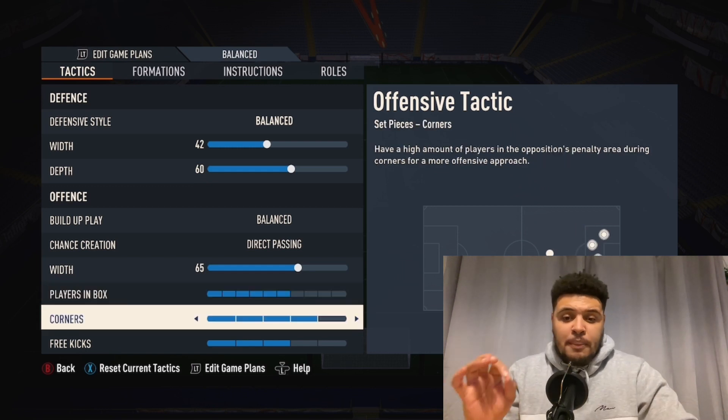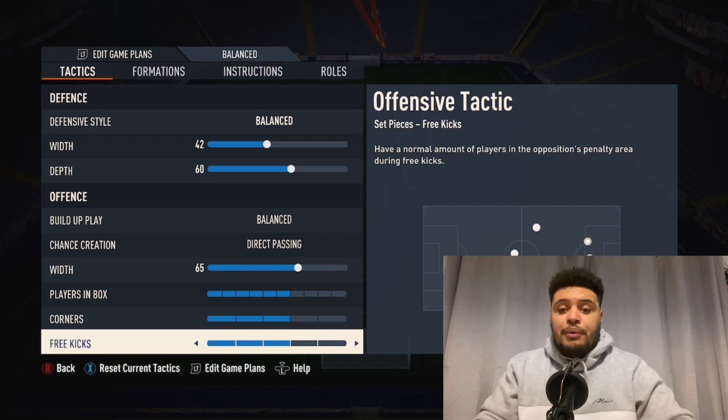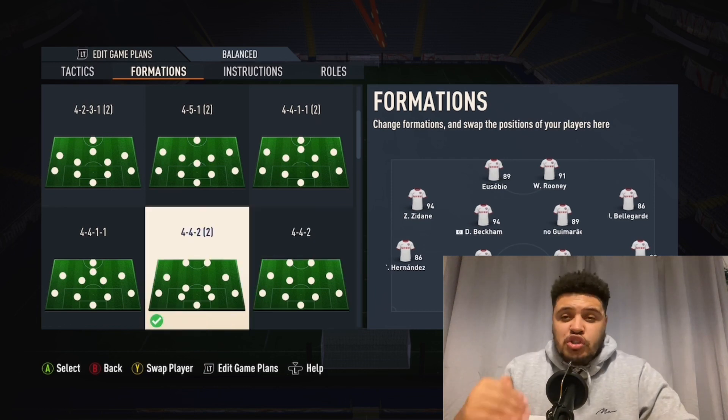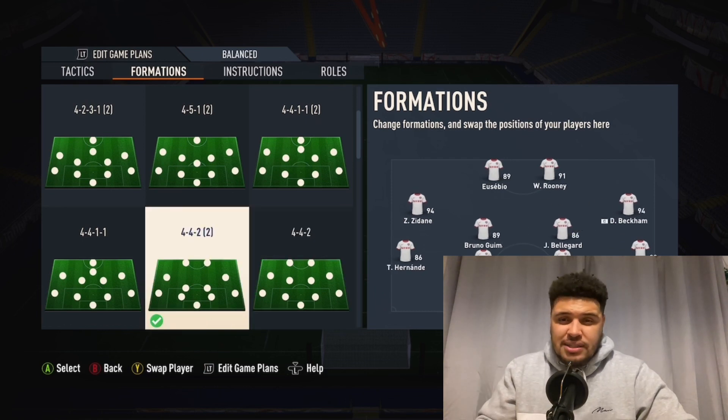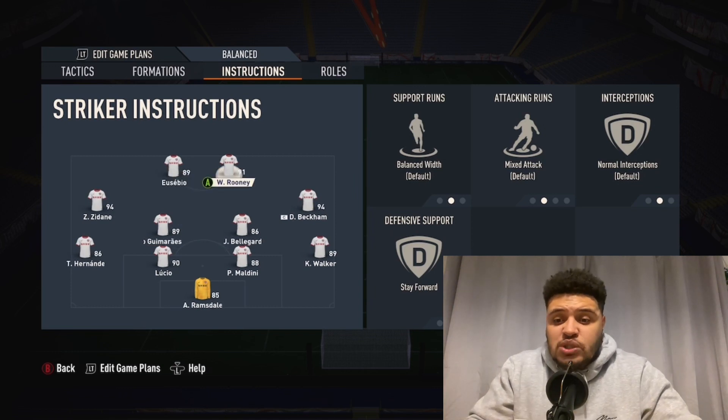Players in the box, I go 6 — I think that's the perfect balance to get them in. Make sure it is the one with the brackets too. So you want two DMs just to get that bank of four, make sure you are strict with it. When you go on to the strikers, it's quite simple, nothing fancy — just keep them as they are.